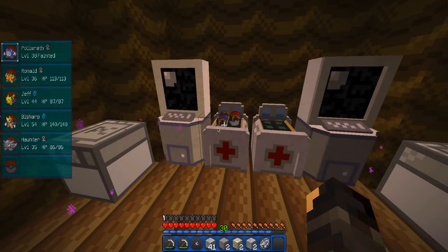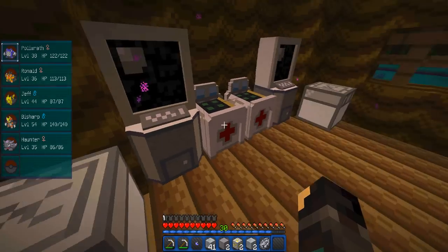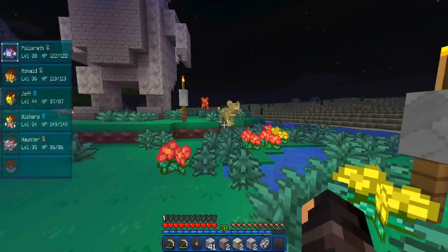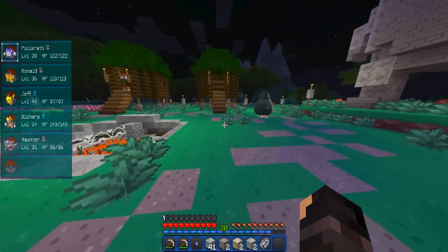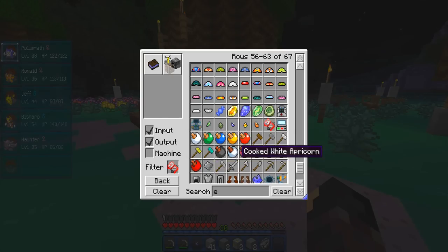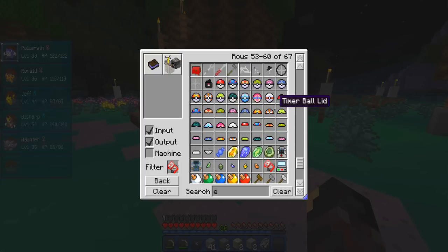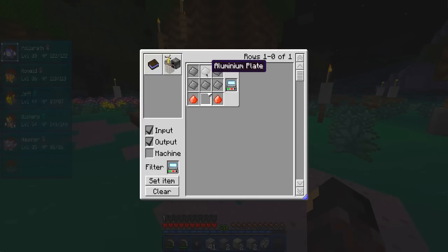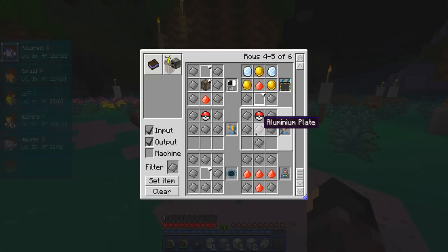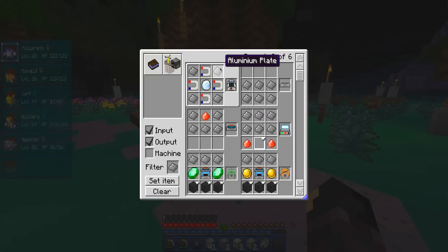Let's heal these Pokémon up. We might actually have enough to make a fossil cleaner maybe. This is our boxes, this is an ender chest with nothing in currently. That's a massive Snorlax just chilling in the middle, and a big Persian. Let's go and have a look at how to make this fossil cleaner — it'd be quite cool to get the mighty Helix fossil. A fossil cleaner needs aluminium plates, and aluminium plates are made from... wait, is that an ore I didn't get?